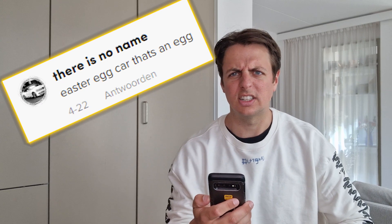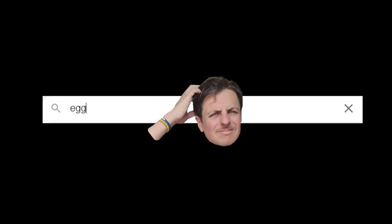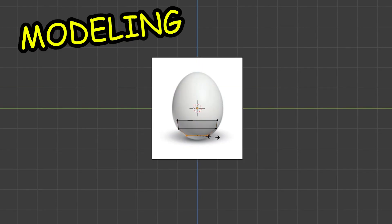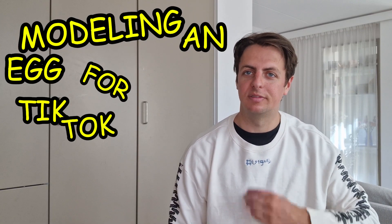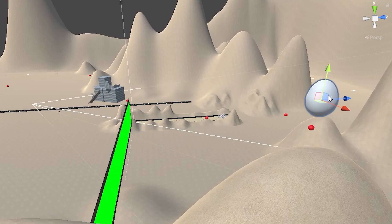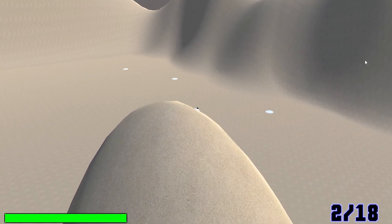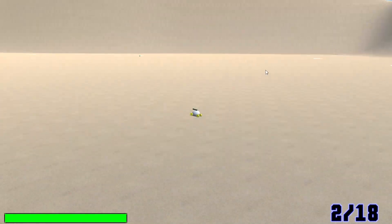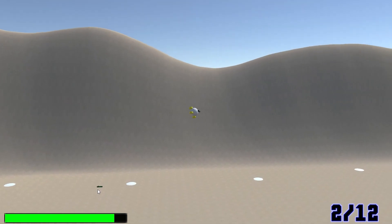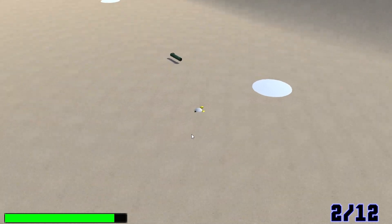Easter Egg Car — that's an egg. Back to the labs. So obviously I google egg, and here I am modeling an egg for TikTok. I am very proud of what I have achieved in life. I put egg on mountain — Easter Egg. And it works! An egg car, and you go twice as fast now. Another job done.